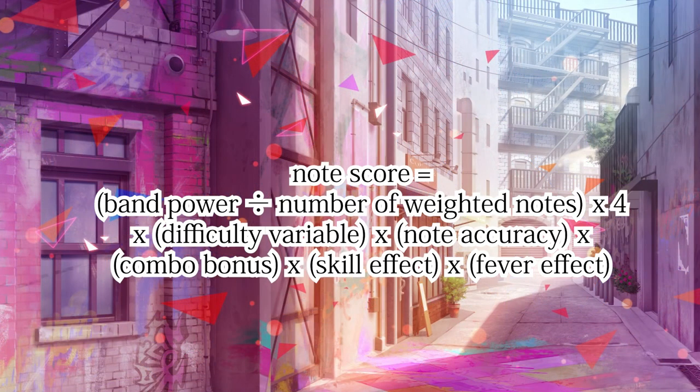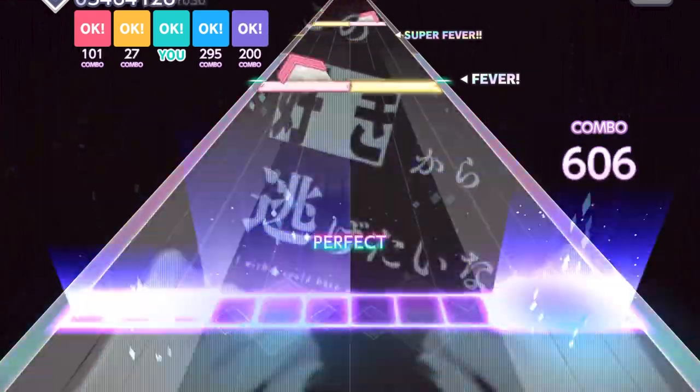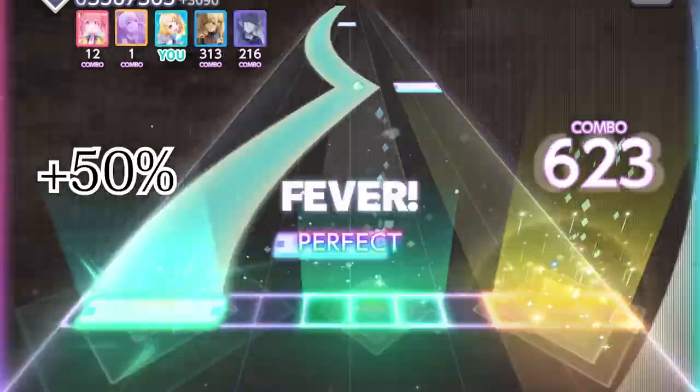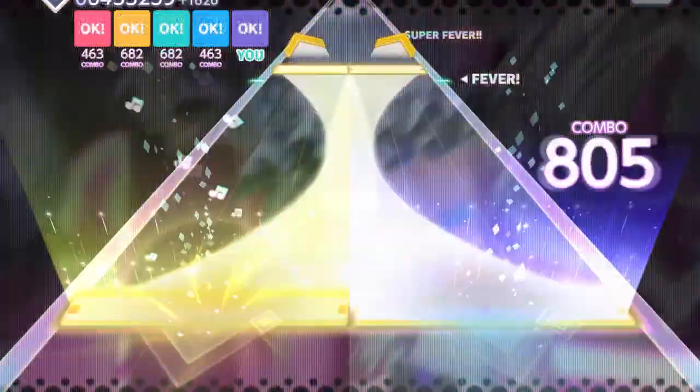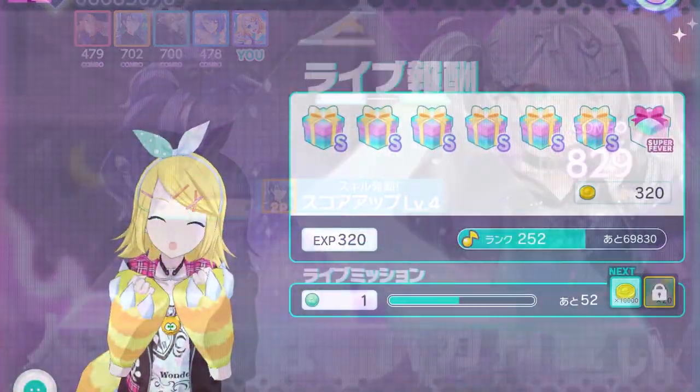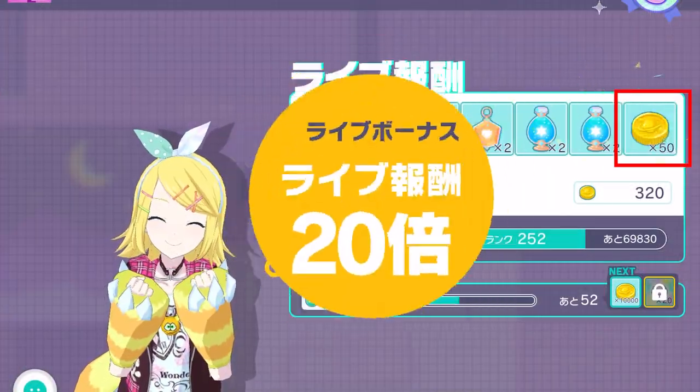Lastly, we have the fever effects. When you are in multi, fever gives an extra 50% to your score. Super fever gives the same score percentage as normal fever, but it does give an extra reward at the end — so try not to break the combo.